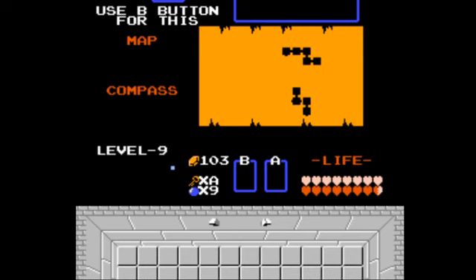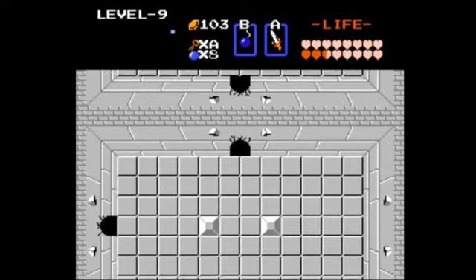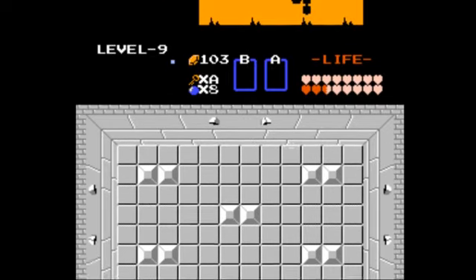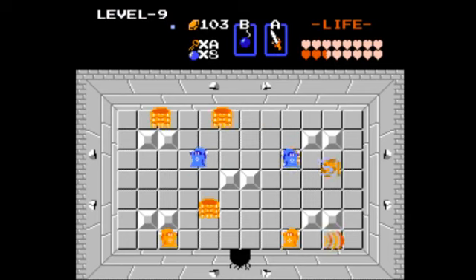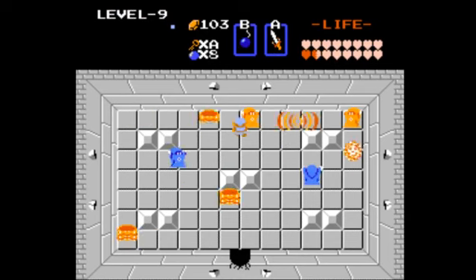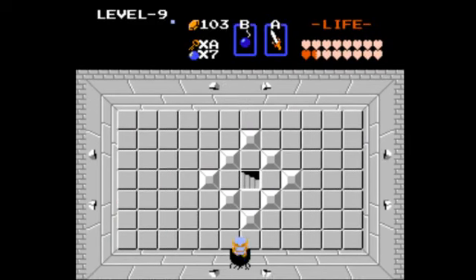Now if you ever hear something in the background, I'll quickly get rid of it, because I don't need any of this extra excess noise. My bad luck is very bad. So use the bomb to blast open the wall. Can you not hit me? And I have to blast another wall. That seems about right. I'm avoiding all enemies right now, if I can.